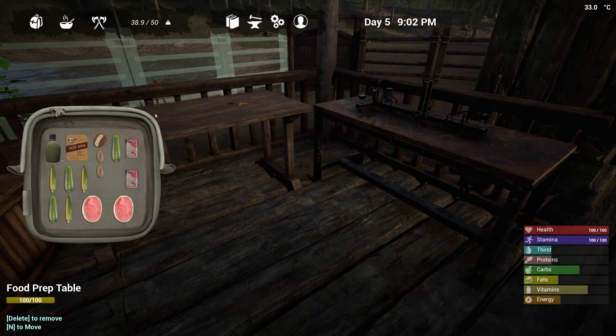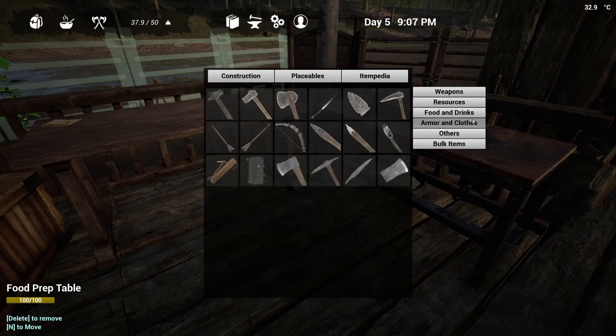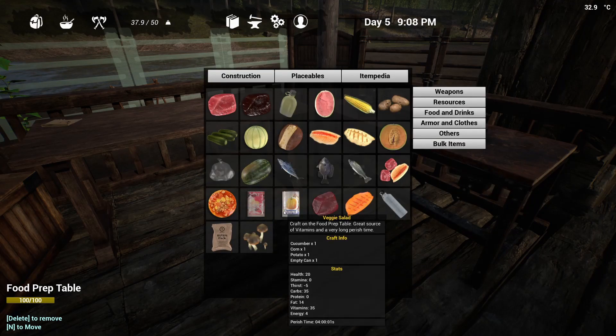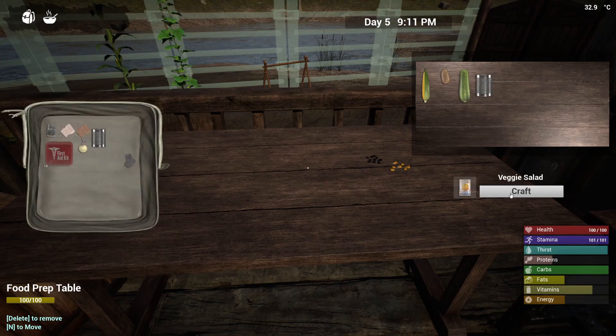What do we got to eat? Not much in the way of proteins. Drink, get your carbs. So what was it to make the veggie? Corn, potato, cucumber. Okay, we can do that — corn, potato, cucumber, and an empty can.